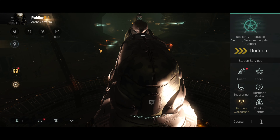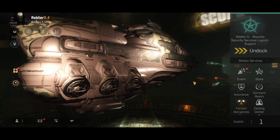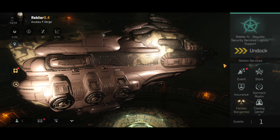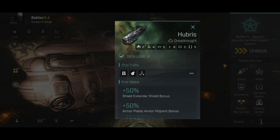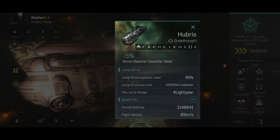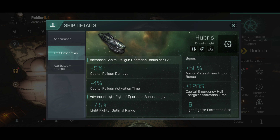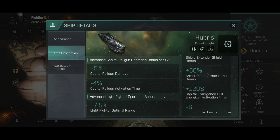Honestly, the Hubris doesn't look that bad. The FN looks better than the Moros. Usually, Gallente ships are not really known for how good they look, but this ship should be quite interesting to fly. The Moros is about the same, but when you scroll down, you will see that it has minus six light fighter formation size, which is kind of interesting.